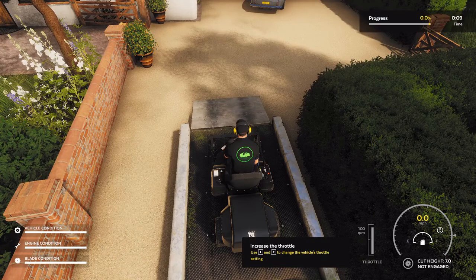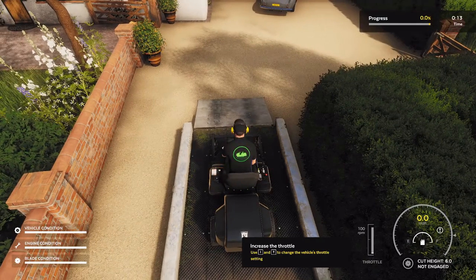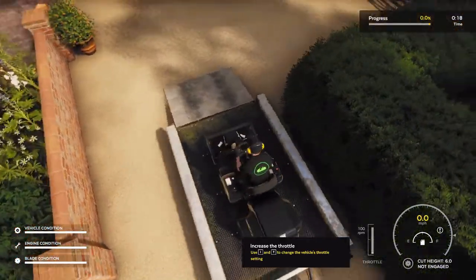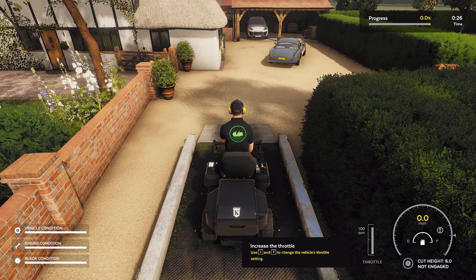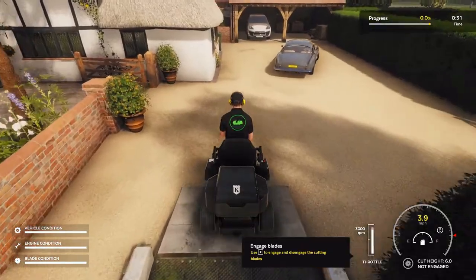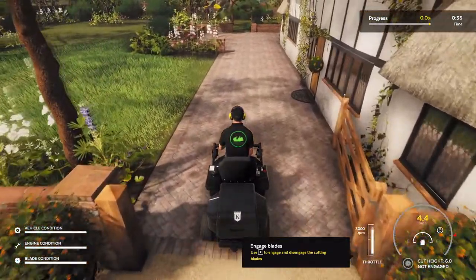We gotta hold Z to get it started, then set the cutting height. We're going to go with a height of six on this one. Let me change vehicles, throttle — see the throttle up. All right, now we're just going to get moving.